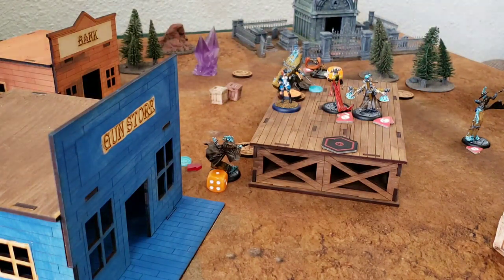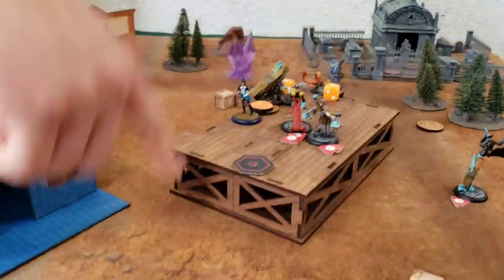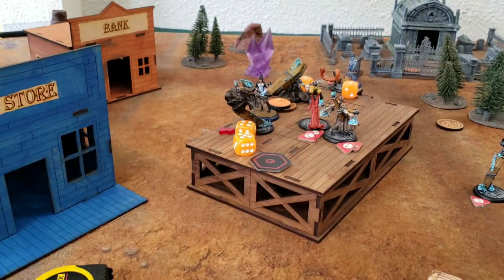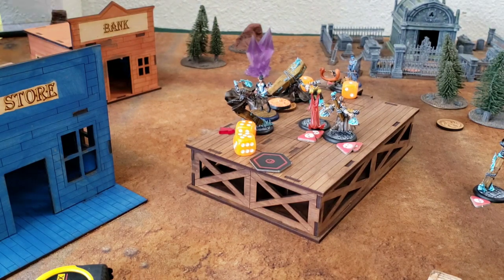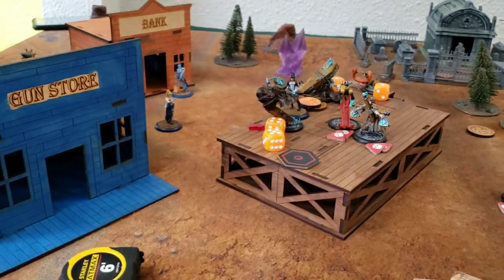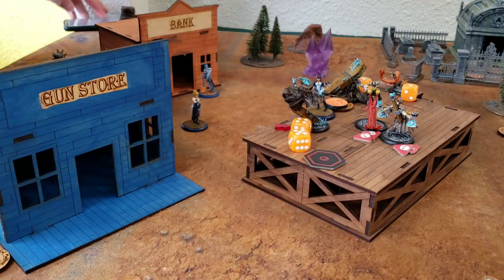She's going to cap an objective, and then later in the turn here comes the other Death Marshal — the one that was buried — coming back from unburied. One of those dice is holding up that Death Marshal because the balance on that particular model is so weird. You can see Cassandra sneaking around the board, and she moves into position. I'm trying to kill this Death Marshal with Cassandra, so I'm waiting until later in the turn to do that.